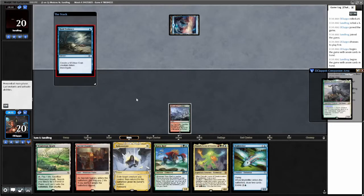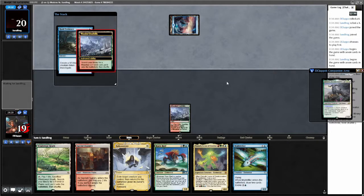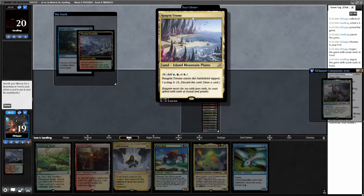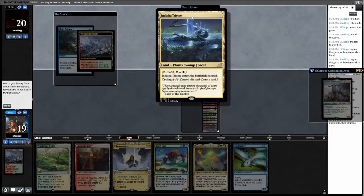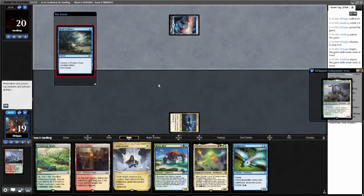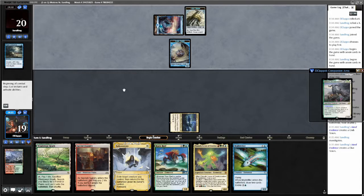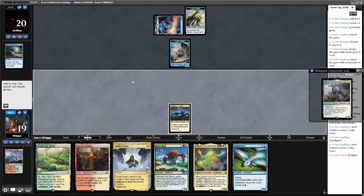Island walked — oh, Indomitable Creativity. Sure. Crack the Foothills — do we want an Obzedath or do we want a Jeskai? I think we want an Obzedath Triome, I suppose. Why is there black in our deck? Is there something I'm missing? Interesting. Okay, so they have a really good Creativity setup already.